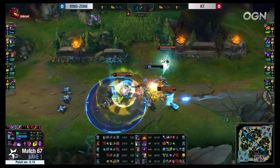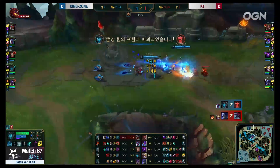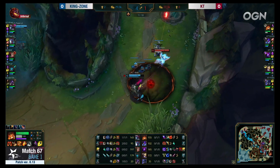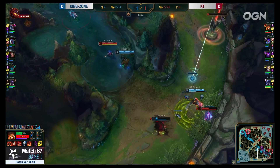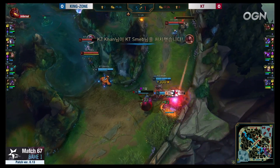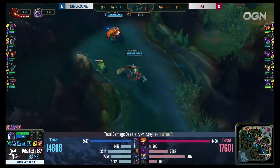They're going to try and find a kill here as well on to Khan. Spirit's Refuge there from Mata does absolutely nothing but they are still able to grab the kill. It feels like they are far enough ahead they should never be trading one-for-one. Smeb is going in aggressive but this wasn't the time — doesn't have the hop but Mata is in here. Smeb gets into Mega Gnar, wants to find a big Gnar into the wall but he used it and nothing is going to come of it.